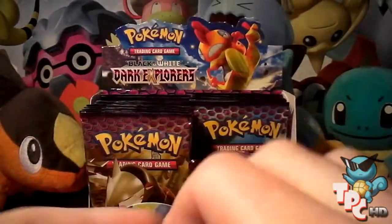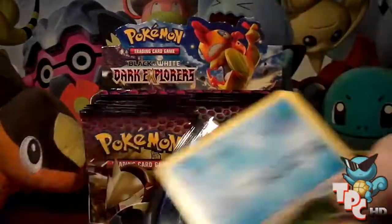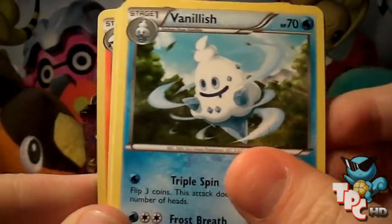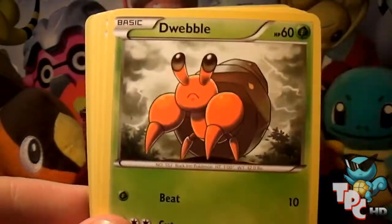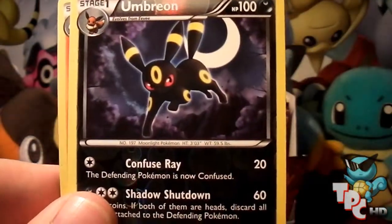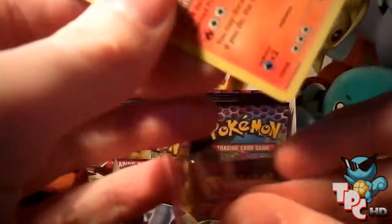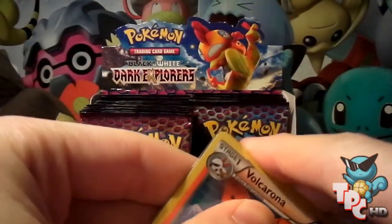I can get one more pack in. Eighth pack: got a Vanillish, Twist Mountain, Electric energy, Tympole, Drapion, Woobat, Torchic, Zorua, a Reverse Umbreon — sweet — and the rare is a Volcarona Holo! Actually I wanted that because that might be the card I'm going to use in a deck. I'm not sure yet, need to test it out. But pretty cool.